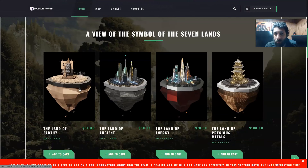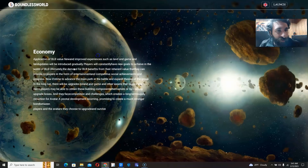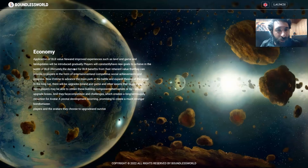Not only is it an amazing way to own land, it's a great way to start creating a profitable business. There are different ways to engage in the economy. Land and game updates will be introduced, including entertainment land, competitive social achievements, upgrades, and face competition, which creates a long-term supply reduction. Avatar and pivotal development is coming, so you can choose, upgrade, and survive in different ways to engage in the economy.